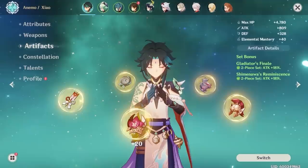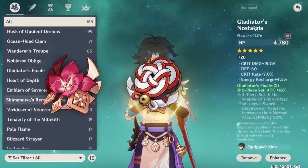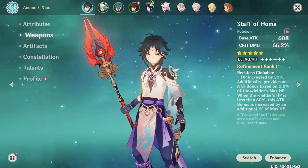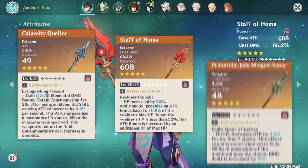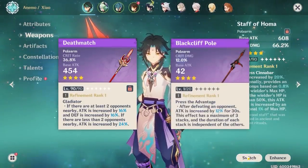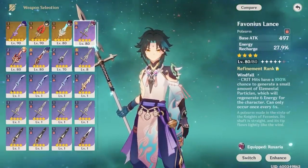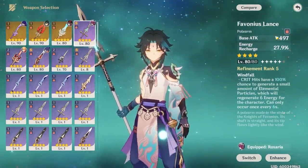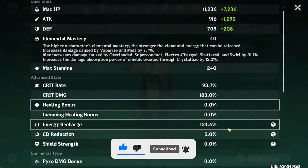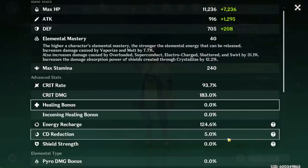Building Xiao is very straightforward. For artifacts, pick two out of three between Gladiator, Shimenawa, or the Vermillion Hereafter set — just pick whatever has the best substat combination. Weapon-wise, the Calamity Queller, Staff of Homa, or Jade Winged Spear are all really good five-star options. If you don't have those, the Deathmatch or the Blackcliff Pole are recommended four-star options, and if you don't have those either, aim for the Favonius Lance, as it has a useful passive for Xiao by giving Energy Recharge. Speaking of ER, you can get away with zero ER if your Xiao is very strong and you can one or two-cycle content; otherwise, I recommend building minimally about 120 to 130 ER. If you have heavy energy issues, go even higher.